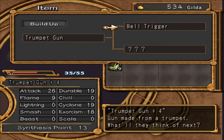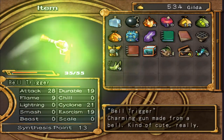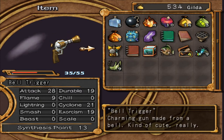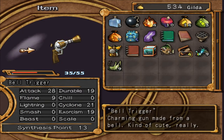Anyway, trumpet gun — let's do this as well. I am going to go for the Bell Trigger. I don't know really, I can't remember now — I did look it up — but the Bell Trigger is what we're going to choose. And as you may guess, yes, it is a gun that looks like a bell. Kind of. Why the hell not? For this one I think I'm going to go for the lower option, so we want Cyclone, Smash, and Flame. It's a charming gun made from a bell — kind of cute, really. Do like that design.